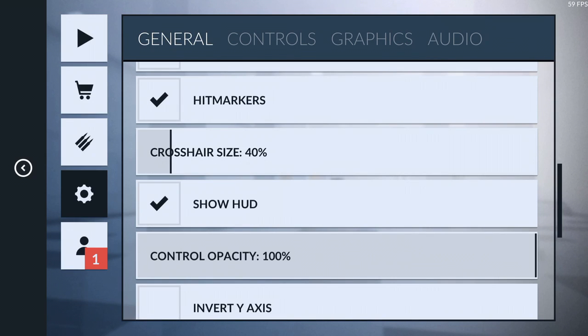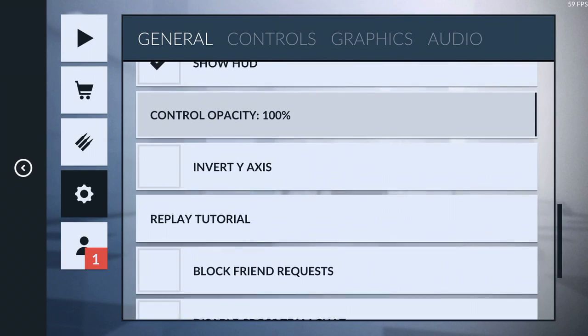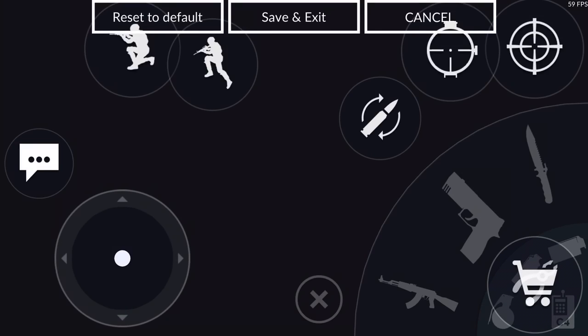I'm gonna leave the crosshair there. Show HUD — I'm gonna take that off. So controls, these are my controls.